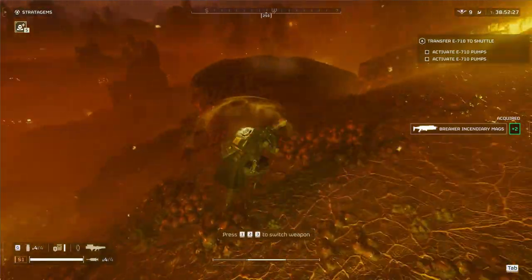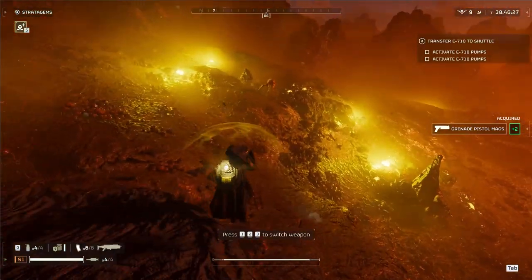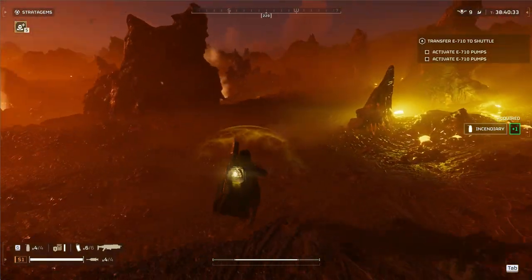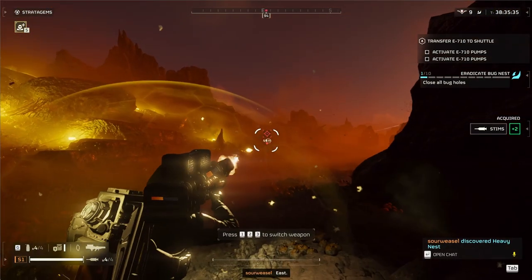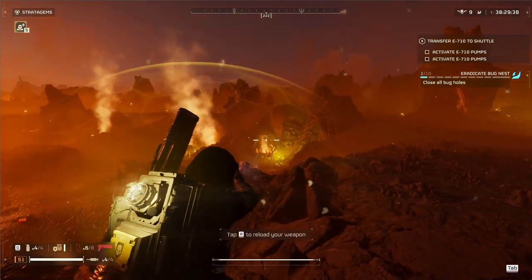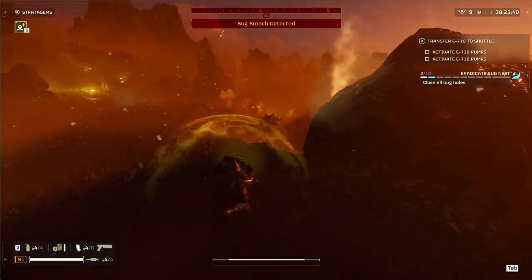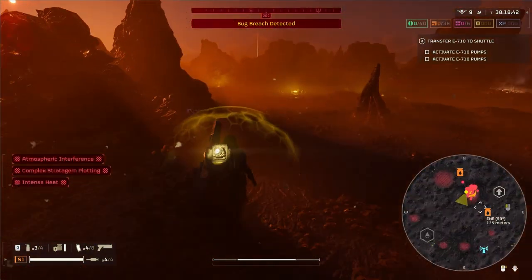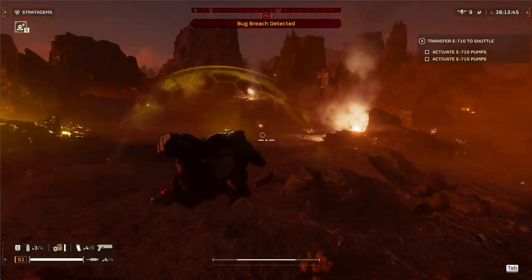Our first course of action is to hit the nearest heavy nest and bait out a Bug Breach, which lets us go to a sub-objective while Bug Breach is on cooldown. Hitting the heavy nest also helps clear garrison units, making it easier when we circle back. I take the high ground to survey and spot patrols. The only visible patrol is a charger to our left, forcing us counter-clockwise around the nest. Circling heavy nests counter-clockwise keeps bug holes in sight, enabling simpler shooting rather than twisting backwards to aim.